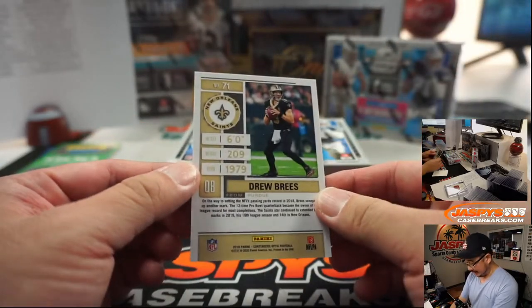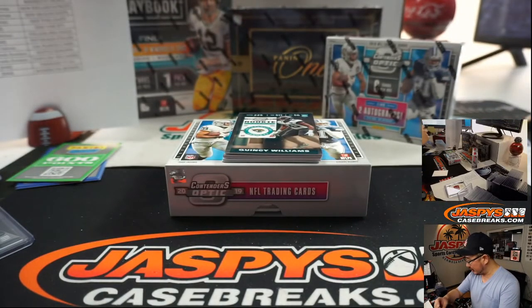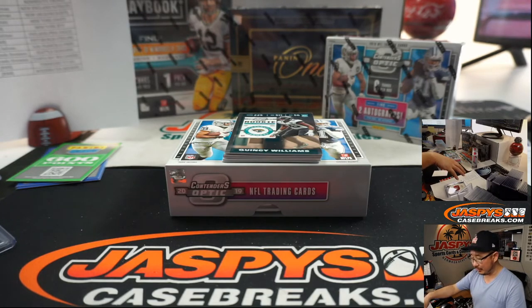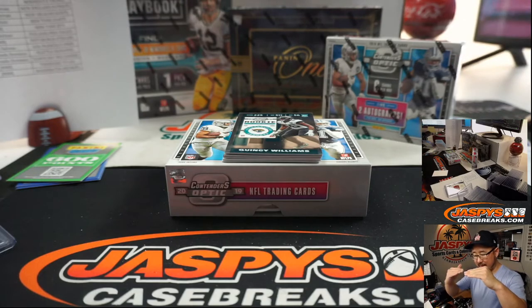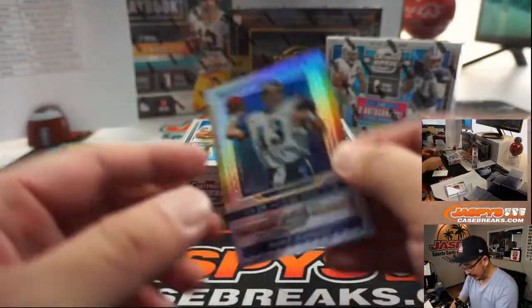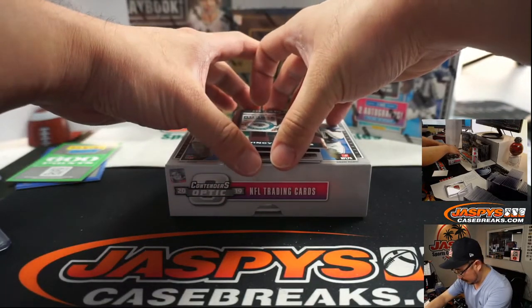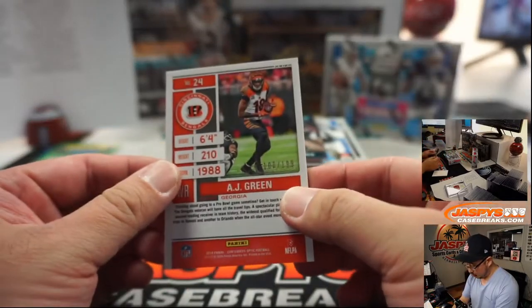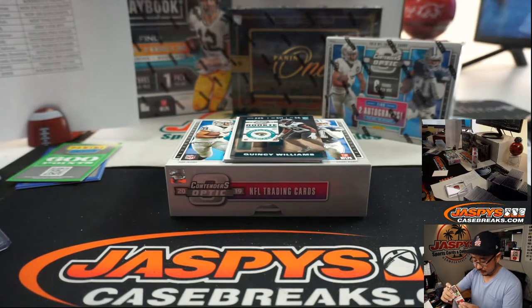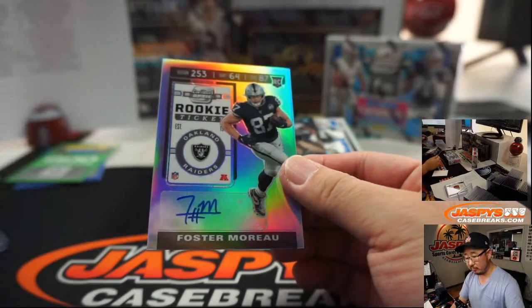There's Drew Brees — Saints. Daniel with that one. And there's probably non-numbered cards that will also be randomized to one. Let's say we do the points first, and then the second person will get any non-numbered cards. There's Winning Ticket Kurt Warner — Rams. That'll be for Aaron. AJ Green, 100 out of 199 for the Bengals, that'll go to Brendan O'Neill. And we've got Foster Moreau from our Raiders — that goes to Aaron.